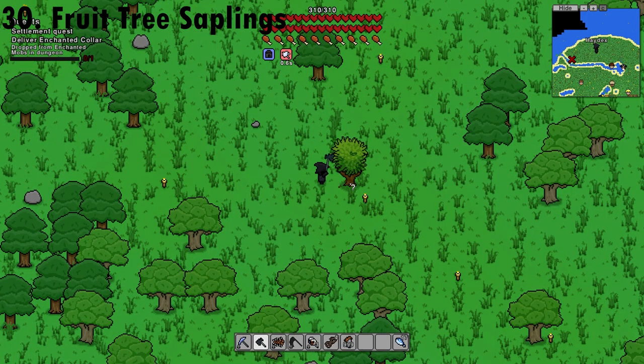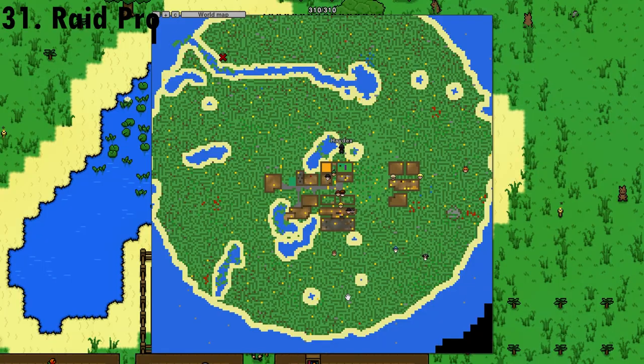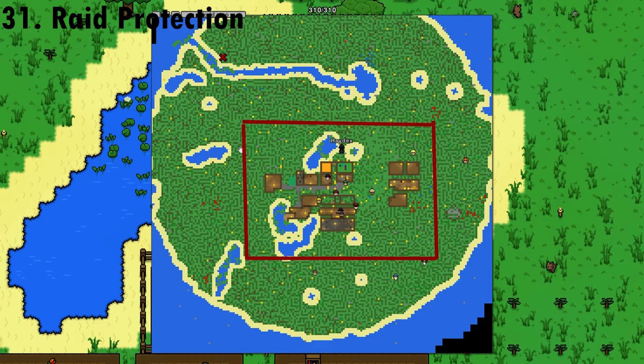Chopping down a fruit tree will give you its saplings. I have not done this, but building a wall around your settlement will prevent raiders from getting in.